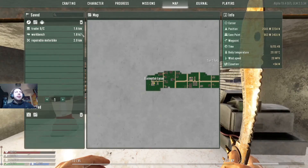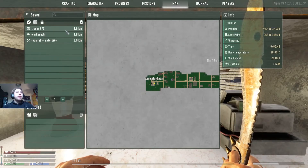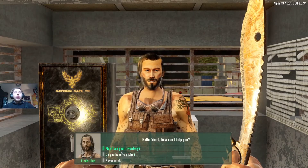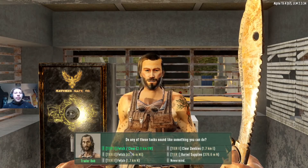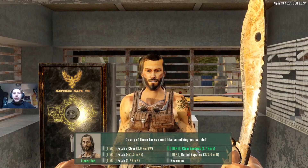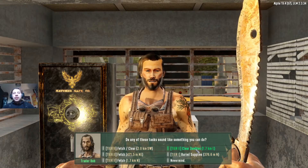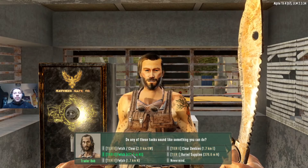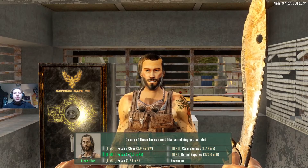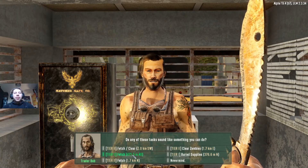Our base is how far away? Trader, base camp, one point. We've got a clear zombies, tier 2, 1.7 kilometers east, which will be near our base. So if we do this one first here quickly, which is a tier 2 fetch, not even 500 meters away.